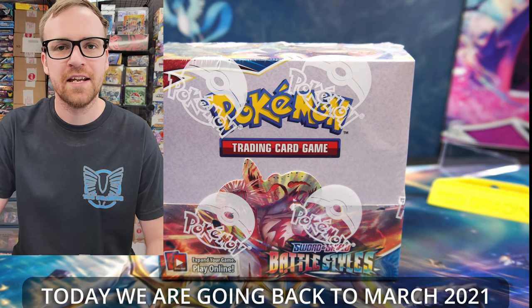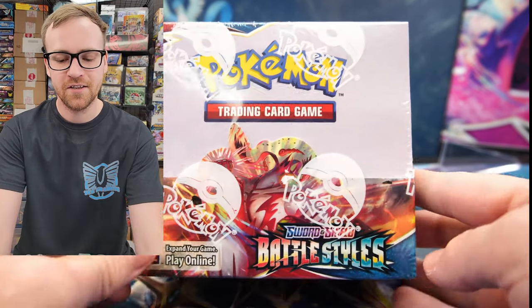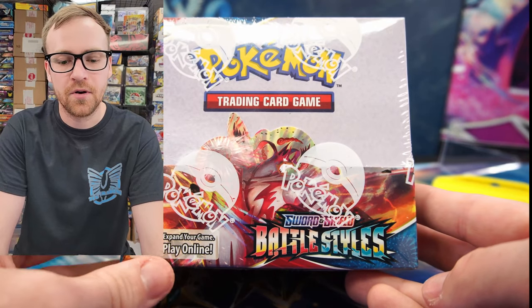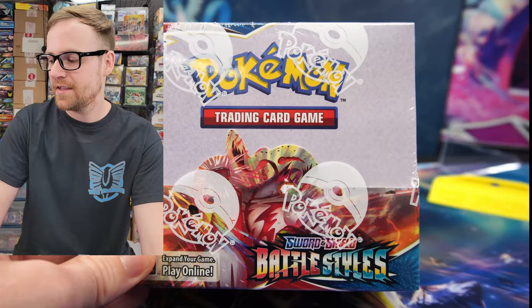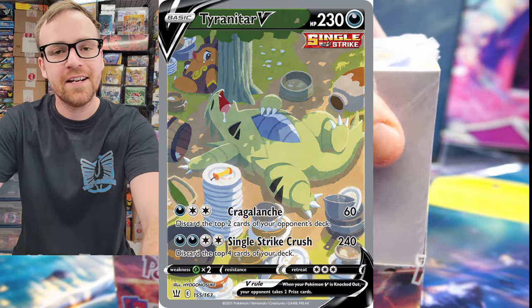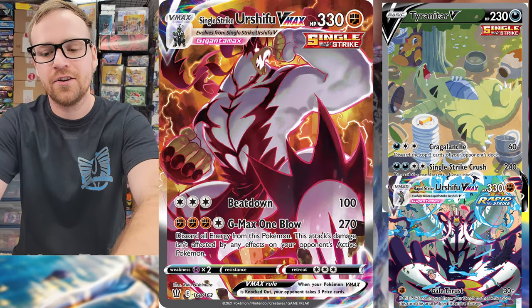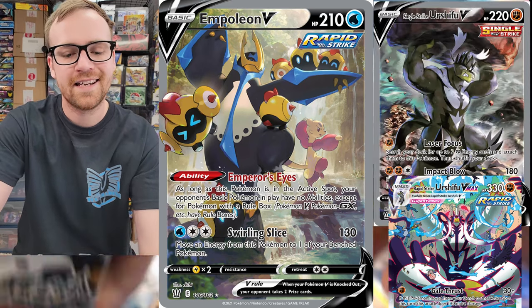Today we're going back to March of 2021 to take a look at the most undervalued Sword and Shield booster box in my opinion. The Sword and Shield Battle Styles set is by far the most undervalued Pokemon card set of the last couple of years. This is the very first set that had Altarts on the inside — the Altart Sleeping Tyranitar, the Altart Urshifu Single Strike and Rapid Strike cards, and the really cool Empoleon card. A lot of really good cards on the inside of this set.